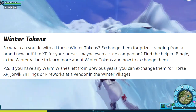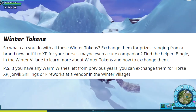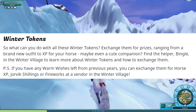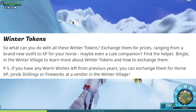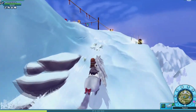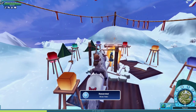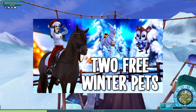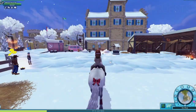Winter tokens are this year's event tokens. Star Stable said you can exchange them for prizes ranging from a brand new outfit to XP for your horse, or even a cute companion. You can find a helper called Bingle in the winter village to learn more. There are quite a few things you can get — lots of really nice tack, clothing, and two free pets. I made a video about the pets, link in the description and upper right corner.